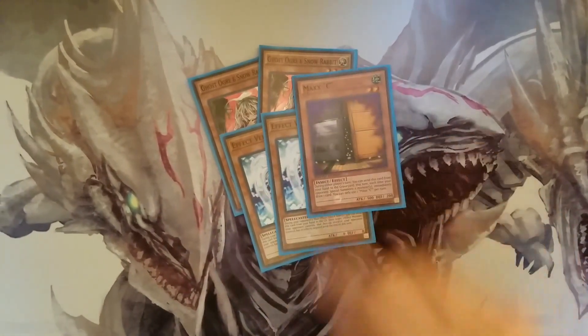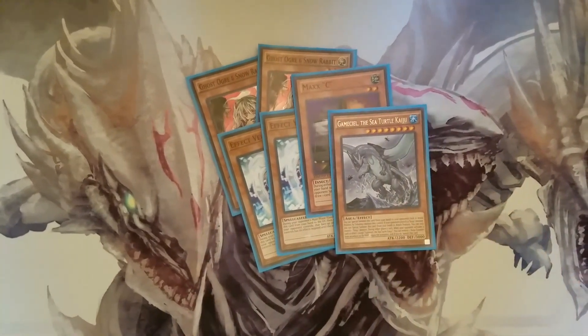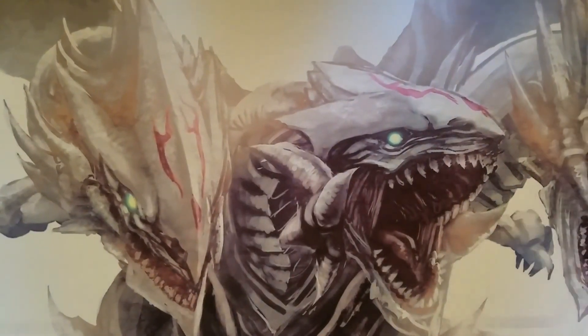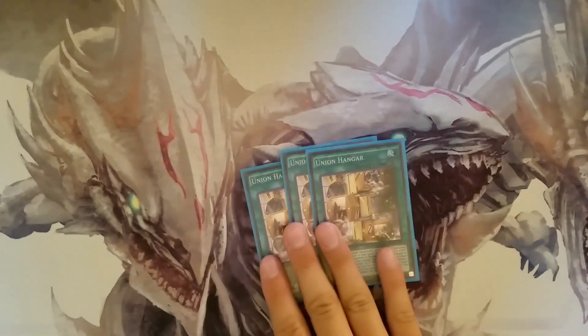For hand traps I play two Ghost Ogres, a Snow Rabbit, Effect Veiler, one Maxx C, and one Gamma. These guys out everything — these are your main hand traps that stop all your opponent's plays, self-explanatory.